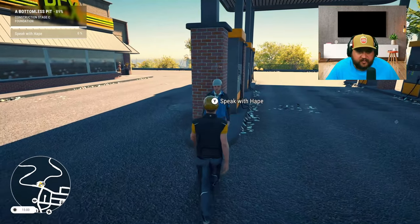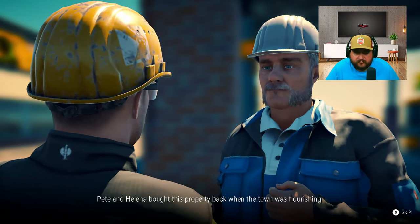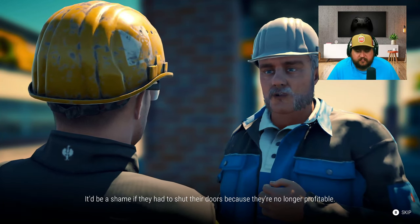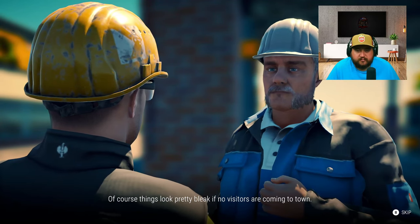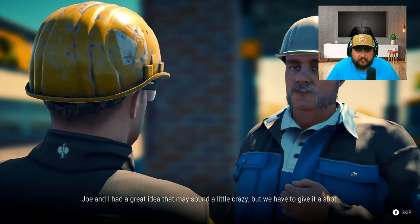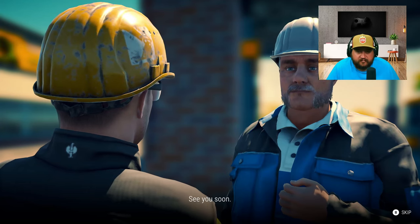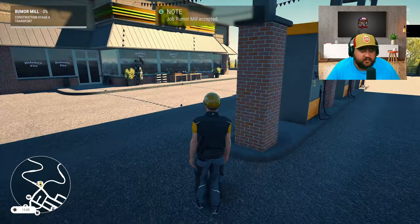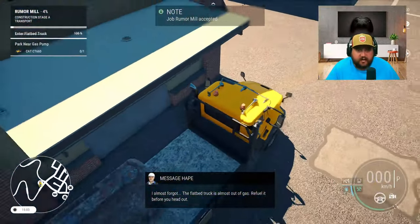Pete and Helena bought this property back when the town was flourishing. Most businesses here are family owned like this one. It'd be a shame if they had to shut their doors because they're no longer profitable. Of course things look pretty bleak if no visitors are coming to town. But Joe and I had a great idea - it may sound a little crazy but we have to give it a shot. Take the broken tank to Joe's motel then I'll fill you in over there. It looks like Joe and Hape need to quit spending so much time together because they come up with crazy ideas!